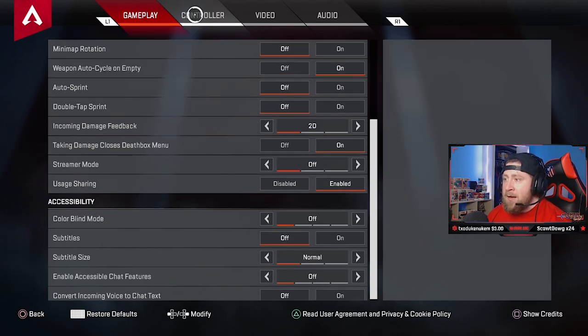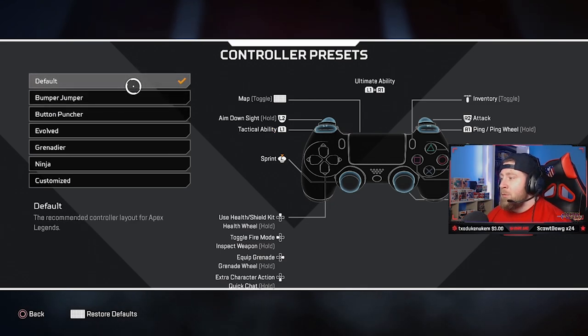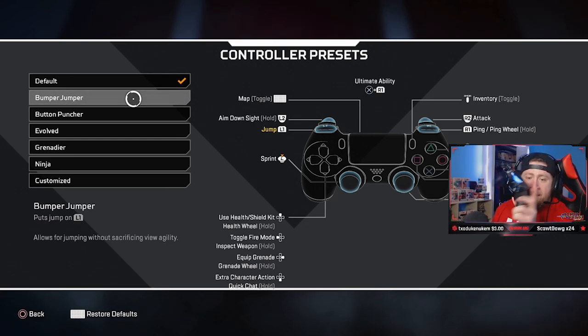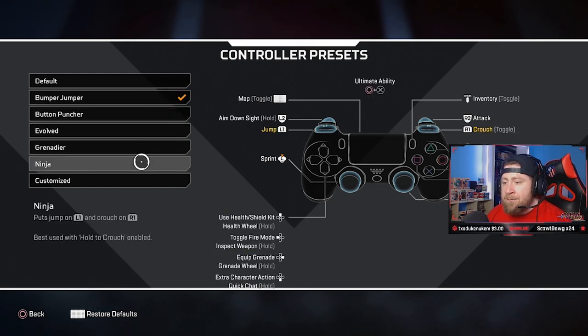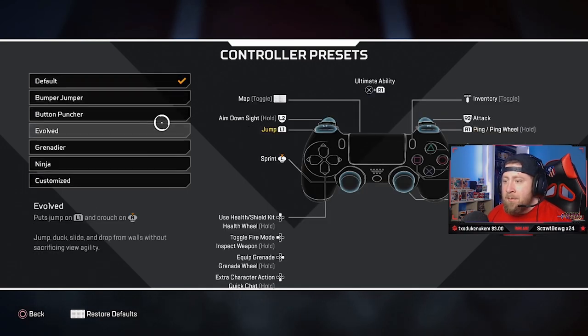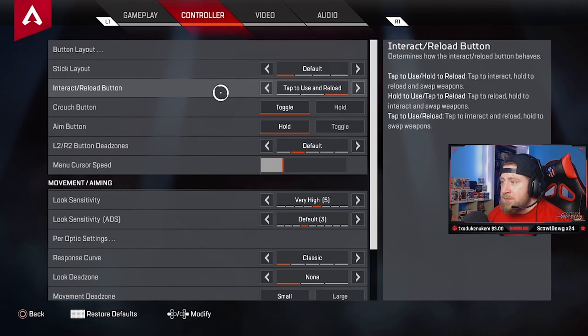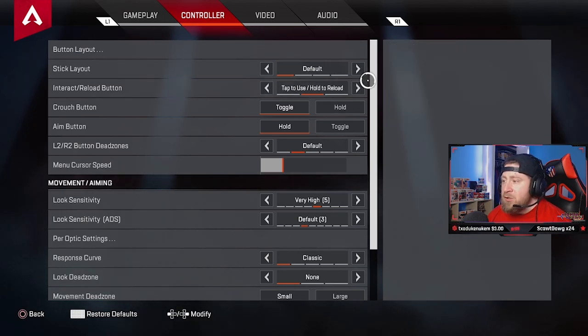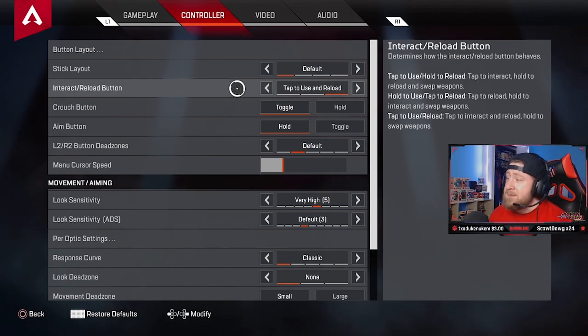Now onto controller — probably the biggest thing. Button layout: I keep it as default. For those that play claw, if you don't have a SCUF controller like I do — I have the SCUF Impact with four paddles on the back — you could do bumper jumper. I've always advised bumper jumper if you play claw; otherwise stick with default. Stick layout is also default. Tap interaction and reload: tap to reload and use is just easier. I've used that since the beginning. Tapping saves you milliseconds over holding.